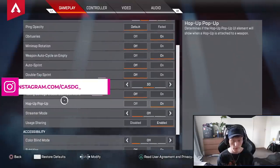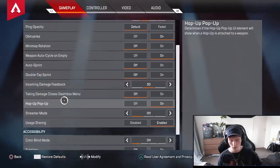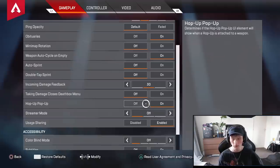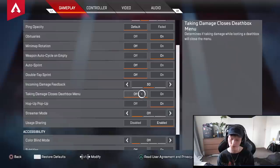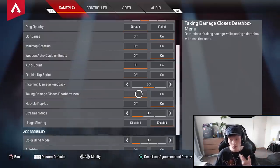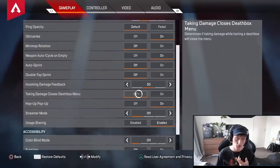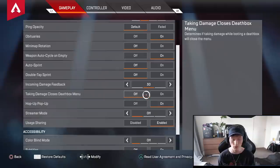Hop-up pop-up is a new one — not exactly sure what it means, but I have it on. Next up, we have Taking Damage Closes Death Box Menu. I definitely suggest putting that on off. Because when you're in a death box looting, like a purple armor for an armor swap, but you keep getting shot at, it'll kick you out of the box if it's on. I suggest putting it on off so you can manually leave without getting kicked out.